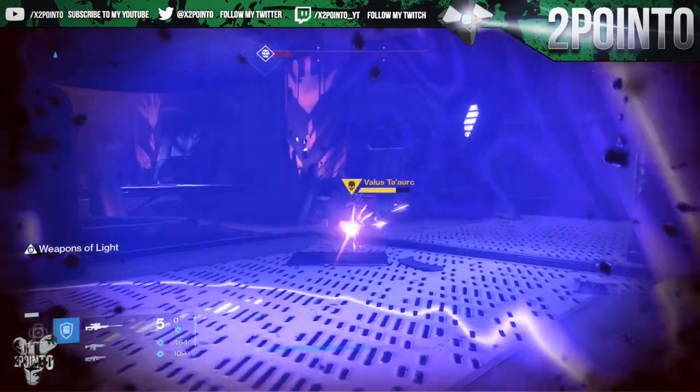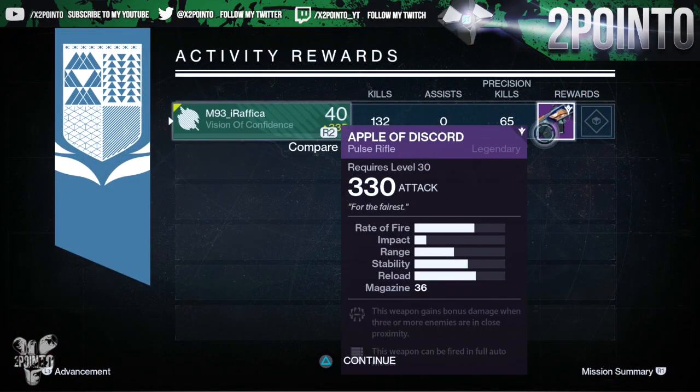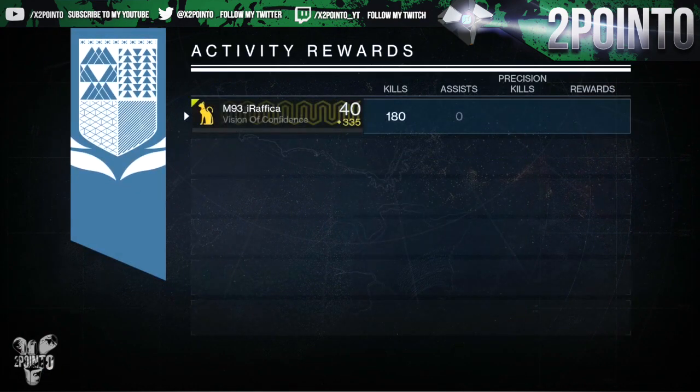The first set we'll take a look at is last week's, where we had the Valor Strike. On my hunter I got an Apple of Discord with Full Auto and Surrounded. I do already have this weapon with Full Auto and I believe a stability perk as well, so I didn't really need this one.